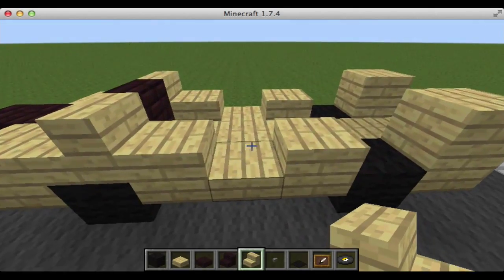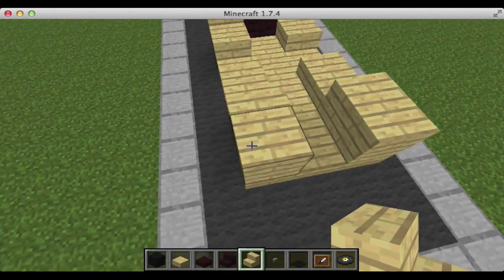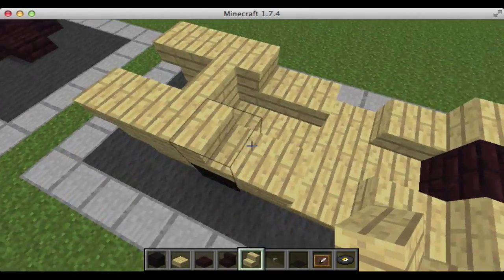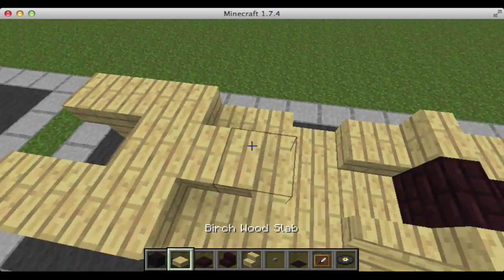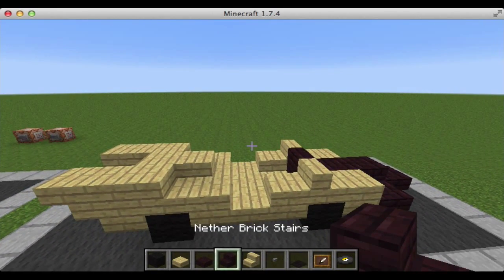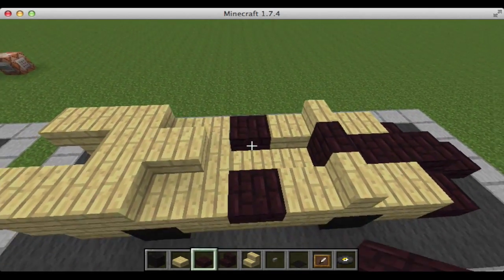Next we're going to put our birch stairs right here, right here, right here, here, here, and finally here. We're then going to place birch wood slabs in here, and we're done with our birch wood slabs. Next we're going to take our nether brick slabs and place them two here.